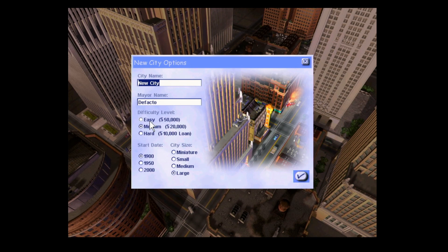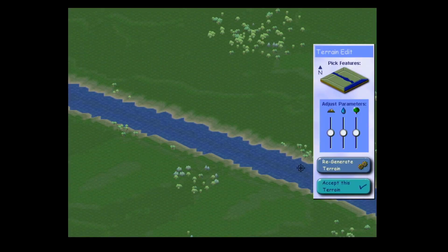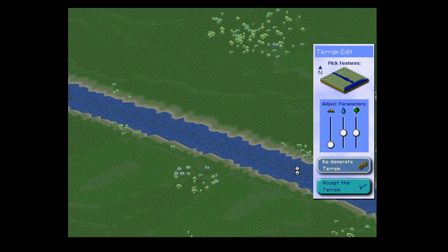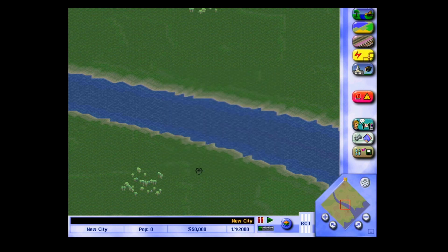I'll just call it 'New City', just sod it. I think we want 2000 for this one. So we've got our terrain generator here - that's what we start with. I'm going to take the hills all the way down to zero, because it can be quite cumbersome to make SimCity 3000 friends and games if you've got a lot of hills. So let's go for that.